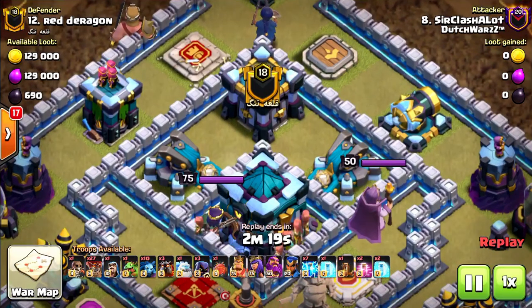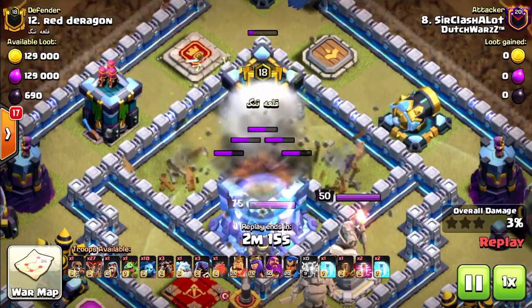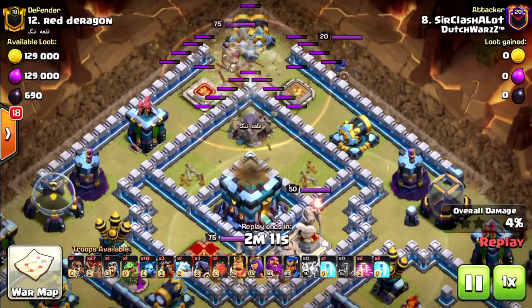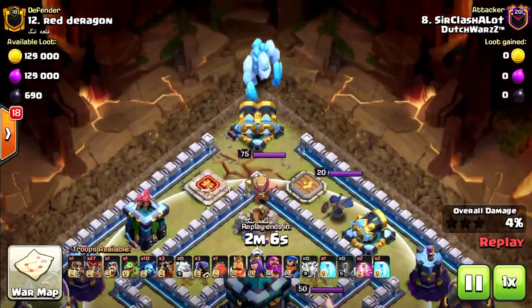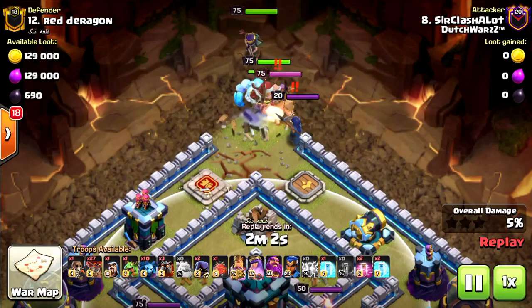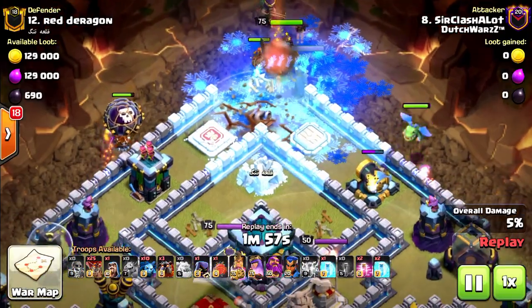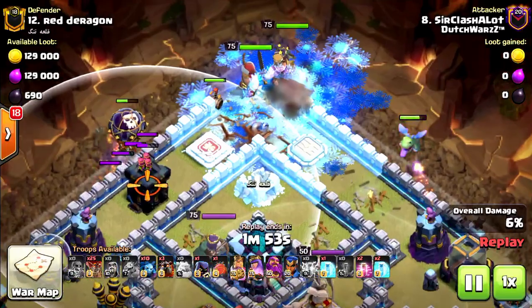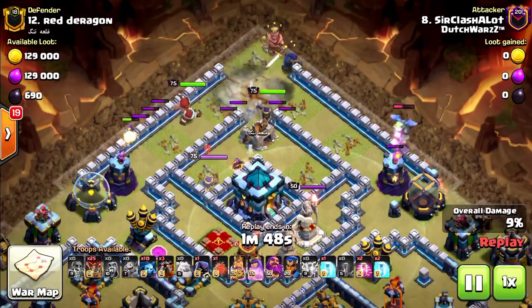First, I zap the clan castle and these scattershots as planned. Earthquake on top to make sure the town hall does not wake up early. Then ice golem, king, queen, with two headhunters to take down the king and royal champion. Baby dragon on this side and two loons on this side for extra funneling. Super wall breaker to make sure the queen goes inside, which was perfectly timed.